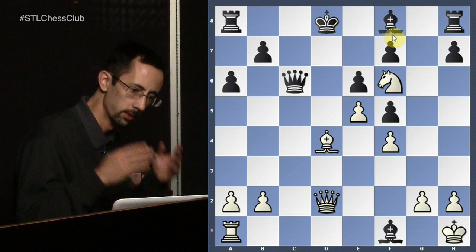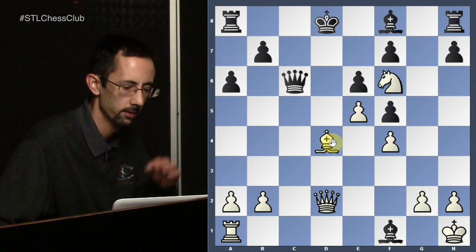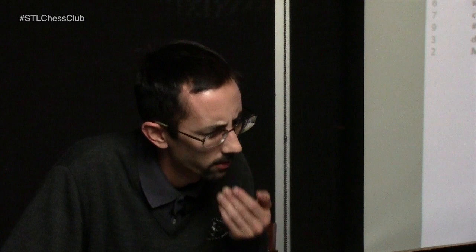It's interesting to take that into consideration — forcing moves, even if at first we don't see a positive outcome, are worth looking at and spending a little more energy calculating precisely, because you can get cool forced mates in the late middlegame sometimes.